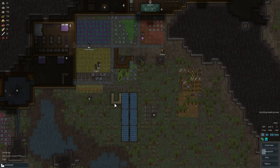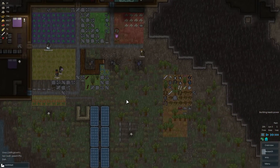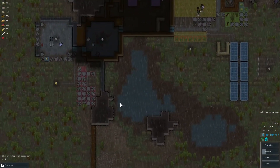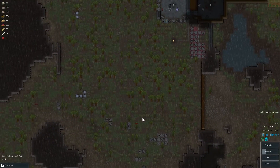Hey guys, this is Prime Eagle. Welcome back to part 15 of my RimWorld playthrough. Let's take stock of what's going on here — we'll have the game on pause for a little bit. We need to prepare the front door and probably build some better defenses here.